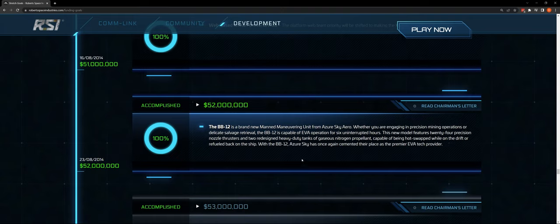Web-based known universe map — the star map. We need a revision of that and we're getting one, from my understanding. The BB12 is a brand new manned maneuvering unit — whether you're engaging in precision mining operations or delicate salvage retrieval, the BB12 is capable of EVA operation for six uninterrupted hours. I think this will evolve into something else.